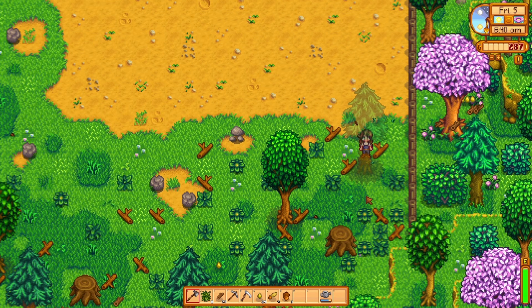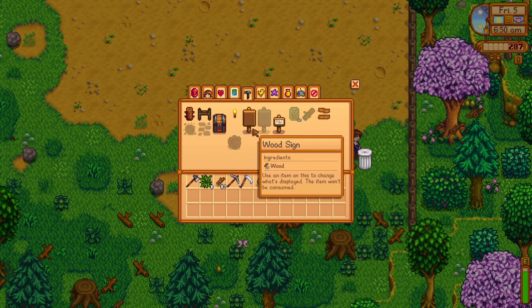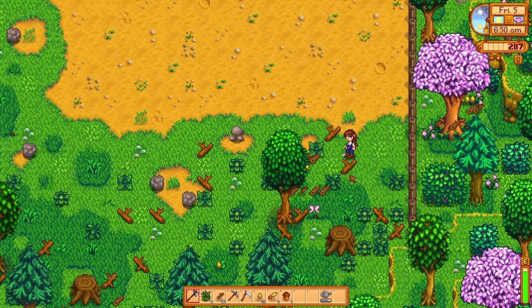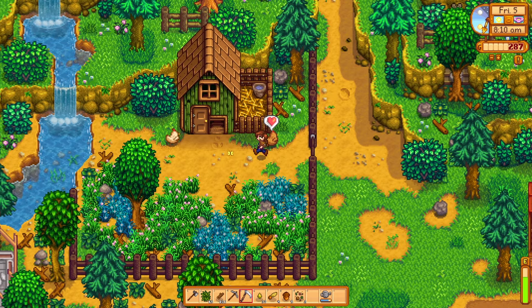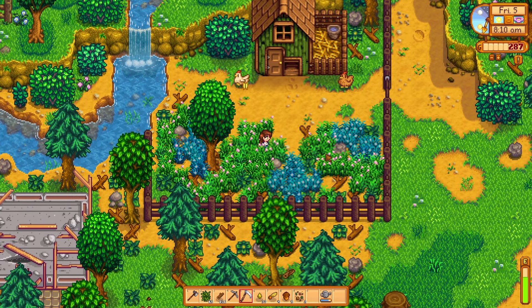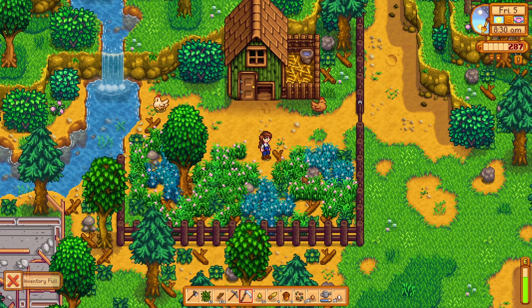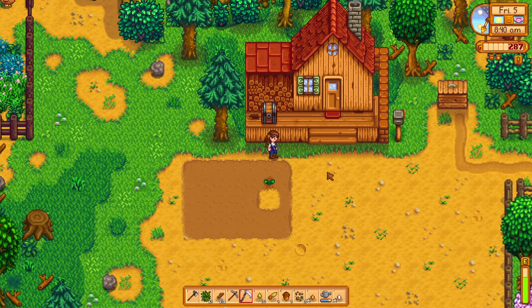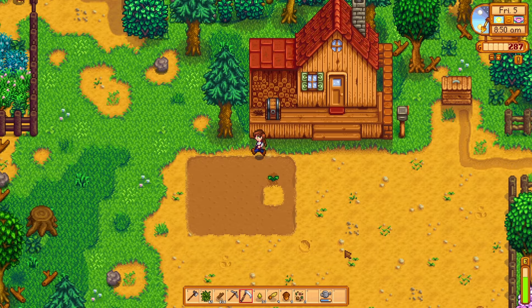Let's chop down some trees and maybe we can try to do a little layout of what we want to do with the farm, because we have the wooden path and the cobblestone — the most essential paths for the cottagecore dream that we want to have here. Even though I think it's very cute to have the chickens here, we're gonna have to move it eventually because this area is tillable land. Oh no, my inventory is full.